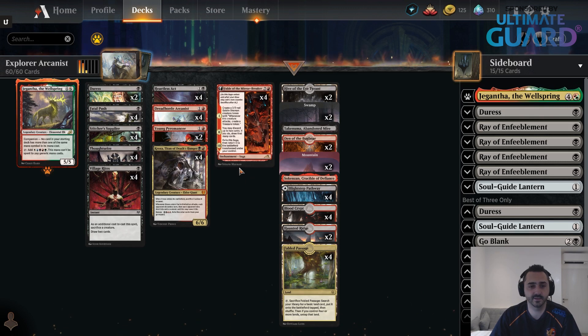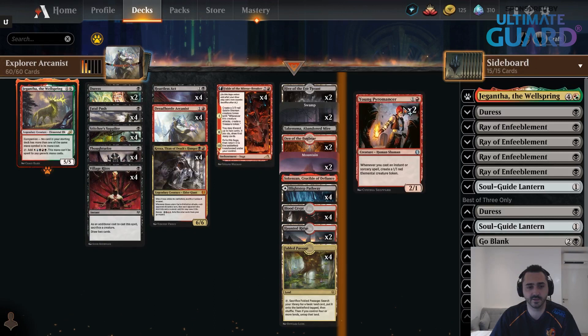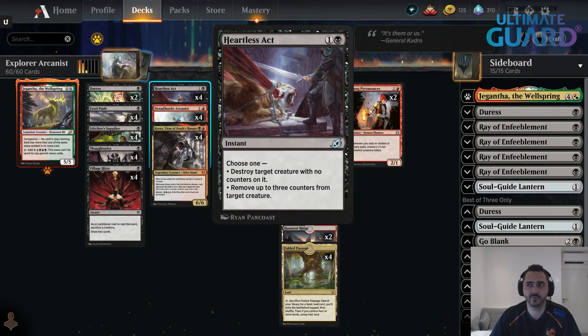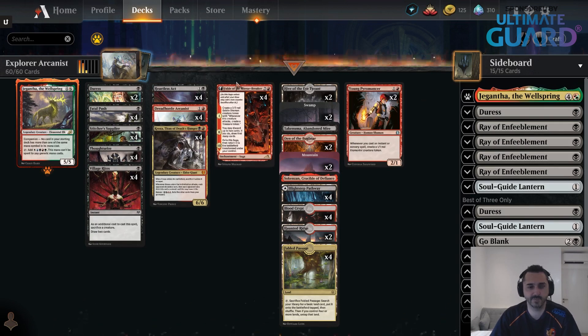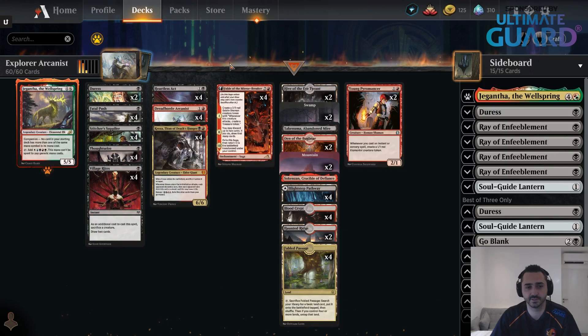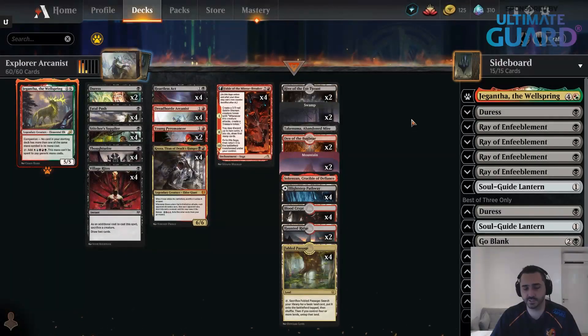I've been pretty happy with this deck. You can definitely tune it — Young Pyromancer is not a card you have to play. Instead of Heartless Act you could play Power Word Kill or Infernal Grasp. I've been a little unhappy with Heartless Act against Phoenix — it would be awkward against Shredders. I'm also looking for a cheap creature I can copy with the Kiki Reflection, but still searching for that. The 2-mana 3/2 Harvester is not exactly what I was looking for, but there's definitely still a lot of room for improvement. Arcanist felt pretty powerful — Thoughtseize plus Arcanist is a great combo.